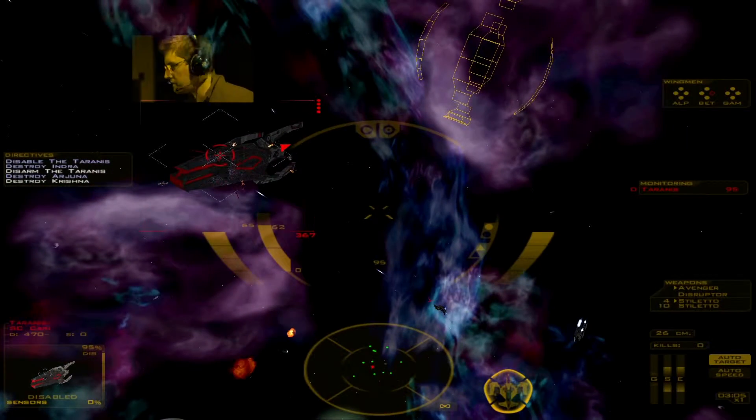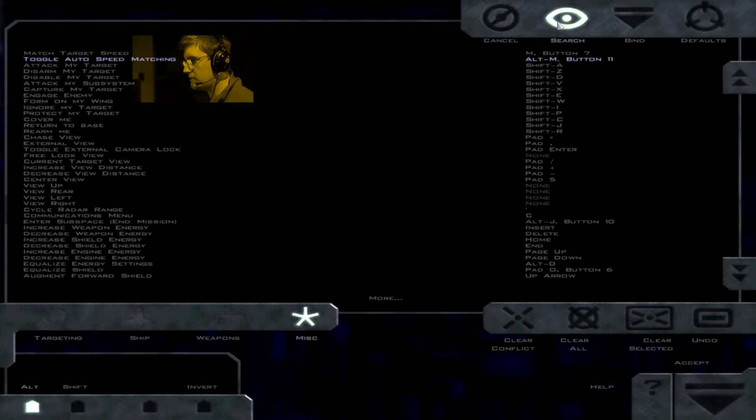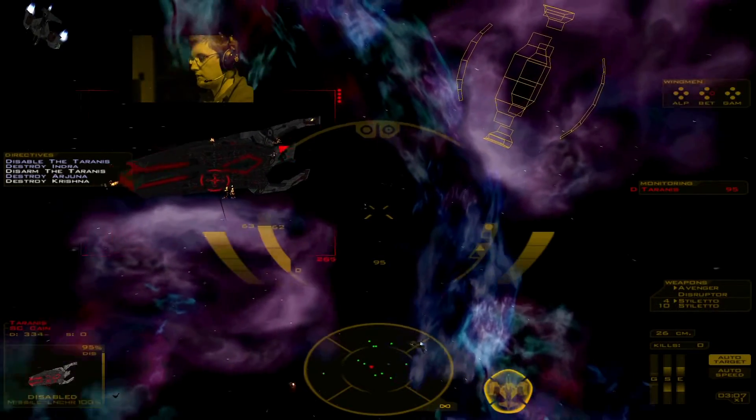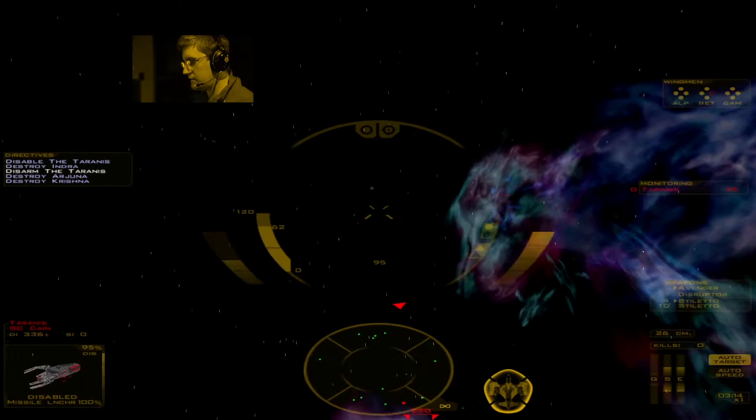Okay, give me just a moment here. I want to know how to target weapons. Next subsystem... target next live turret. Okay, I'm not going to really be using that. Cancel that, go back to targeting. Clear the conflict, and off we go. That's on the other side of the ship — a missile launcher that's causing a lot of those cluster bombs to be tossed at us, and I'd rather it not.